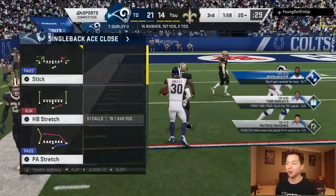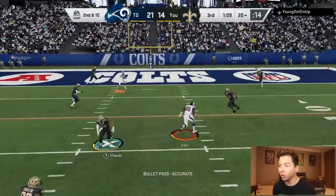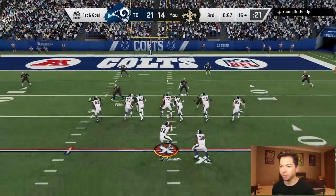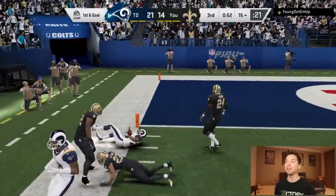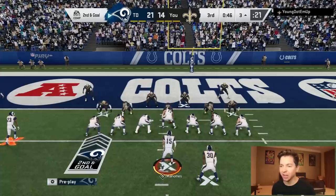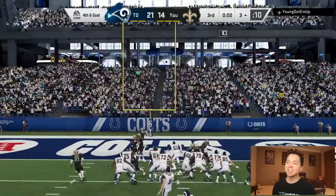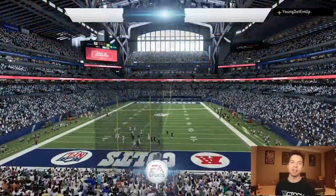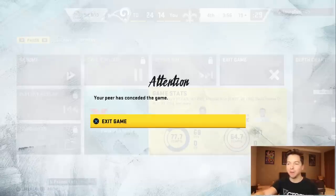Any points here would be absolutely huge. Pocket's collapsing — what a snag! First and goal from the 15, I'm going to throw it to Hester — turn upfield, I went for the hurdle, that was probably a little bit dangerous. I'm going right up the middle and we did not get any blocks. This guy's got some solid goal line defense and offense. We're going to take our points and we're going up by 10 — I think he's out after that. Todd Gurley, 17 carries, looked like over 150 yards, and your peers conceded the game.